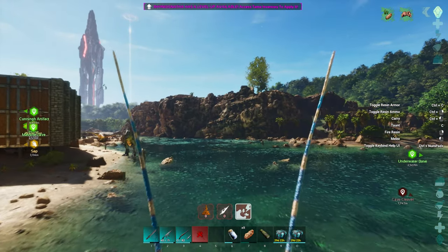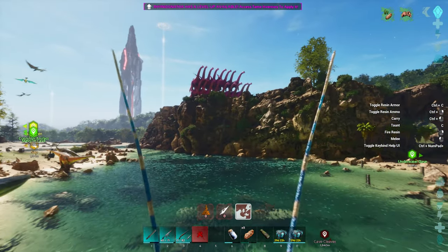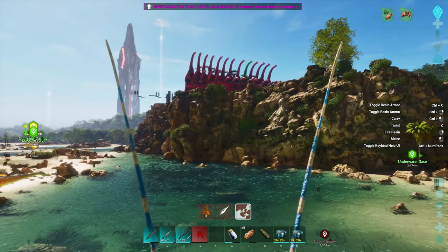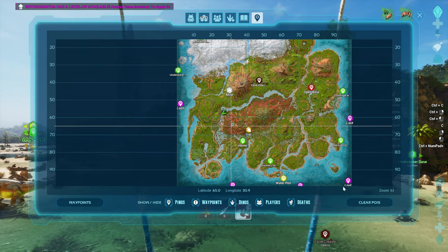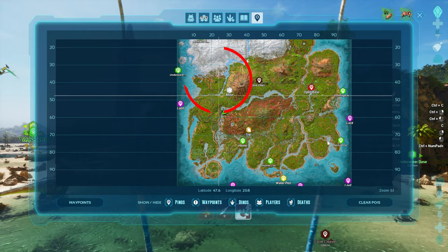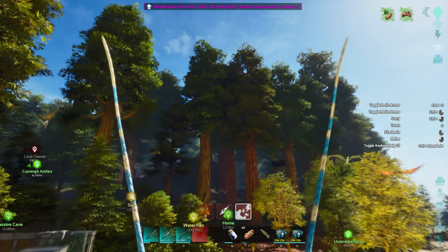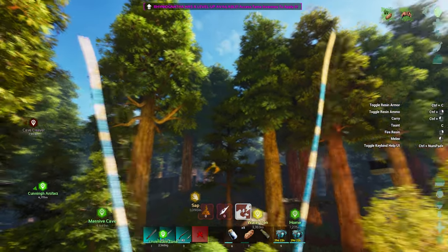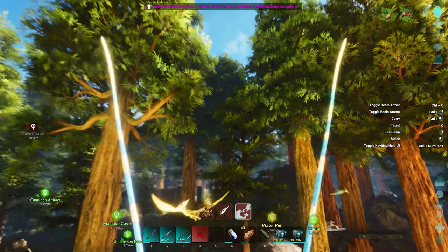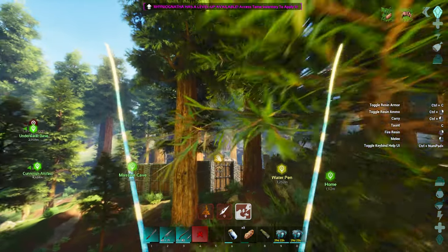There are two things you could do here. You can go two ways: just in this section in the Redwoods, this little section here — Spinos spawn there. Or you can get up towards the ice river up that way. We're going to quickly just zip up here and see if the midsection up here has a Spino in it, because I did find one here the other day even though someone's built a little bit of stuff up here.